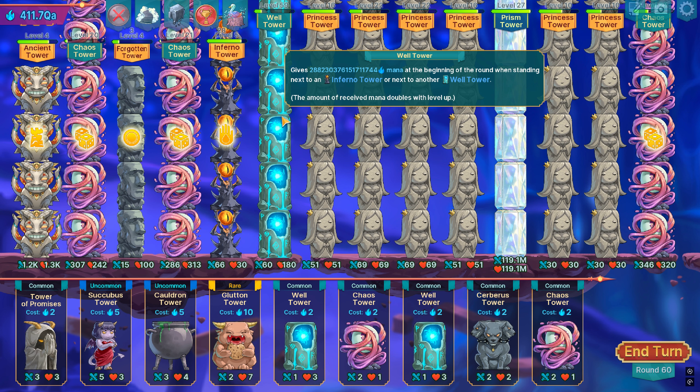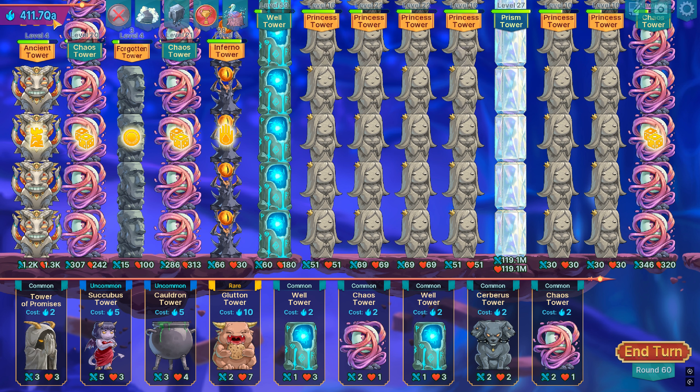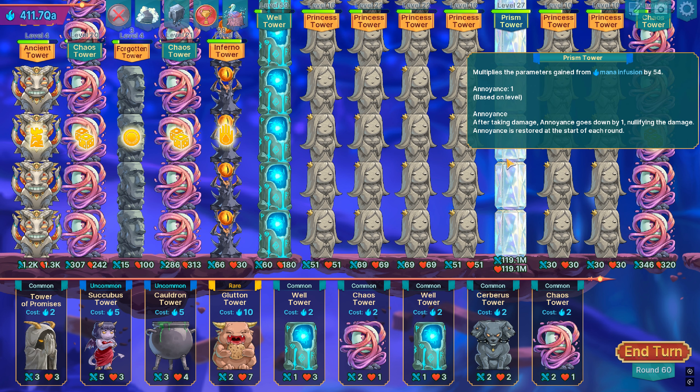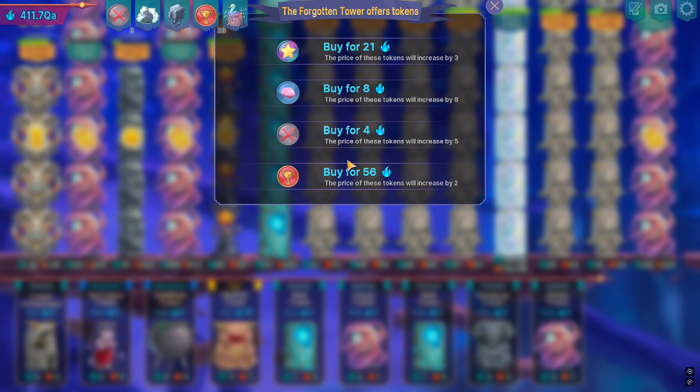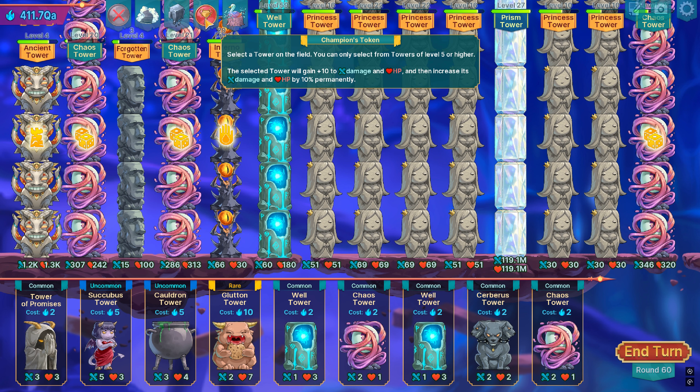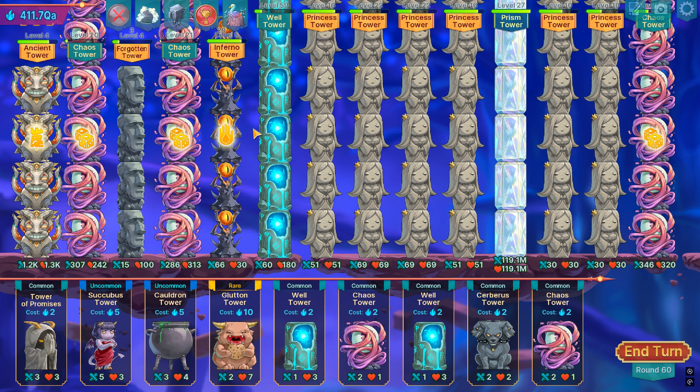This is how the build looks at level 60. I have double towers giving an absurd amount of mana — I think it's quadrillion because you can see I have 411 quadrillion. Then all the kaios towers, we have like 60-something re-rolls. I stopped here because it's just a lot of work — having to roll 60 times is a lot. So I said okay, stop at 60, that's already good enough. The prism tower is multiplying everything by 54, which is insane. The forgotten tower I put to level 4 so I can just buy each turn. The champ, I have like 29 now — that's 290% more.